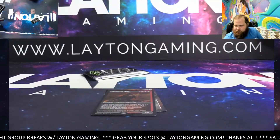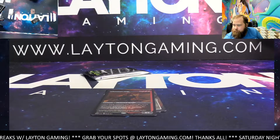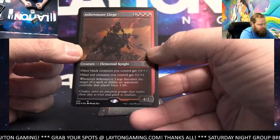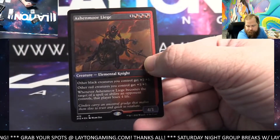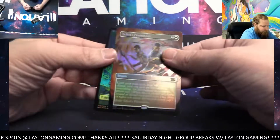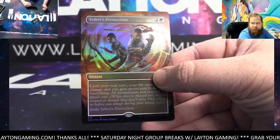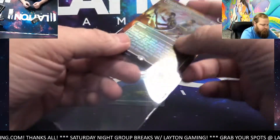Kozilek is colorless, right? Yeah — so yeah, that's yours, Matthew. Foil-latched Ashen-mortal each. And Teferi's Protection, borderless foil on the back. No problem — I just had to double-check that was you. That's awesome, dude, I'm happy for you.